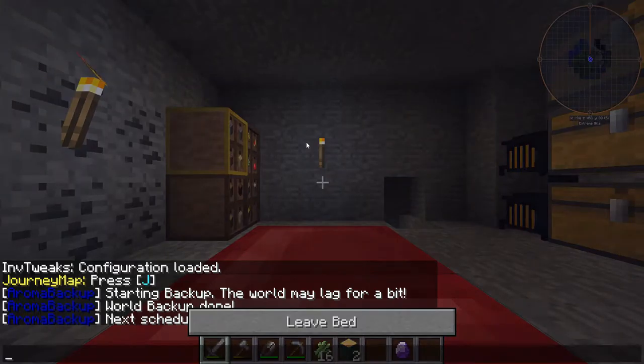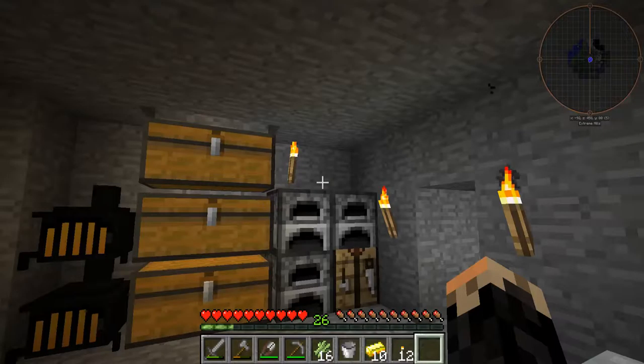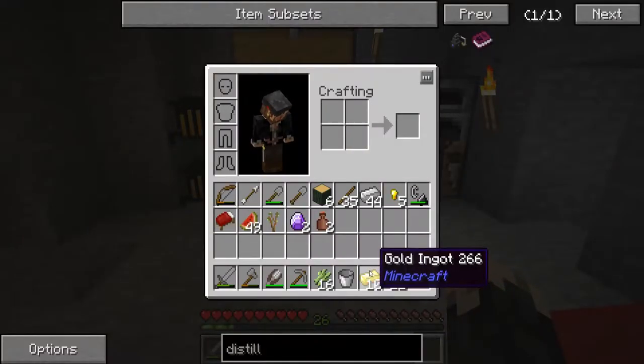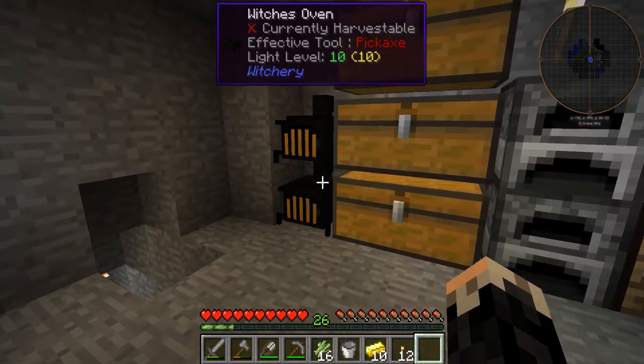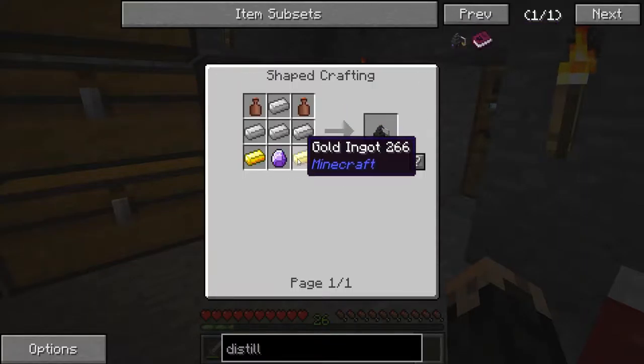Whenever you're cutting down witchery trees, you definitely want to look for that little puff of smoke. I've been reviewing how many diamonds and other things I have, and I've decided I'm only going to make two Attune Stones. I'm going to use one to make the distillery — it's gold, iron, clay iron, and Attune Stone.